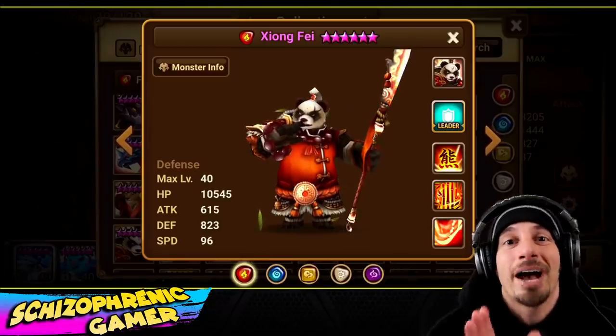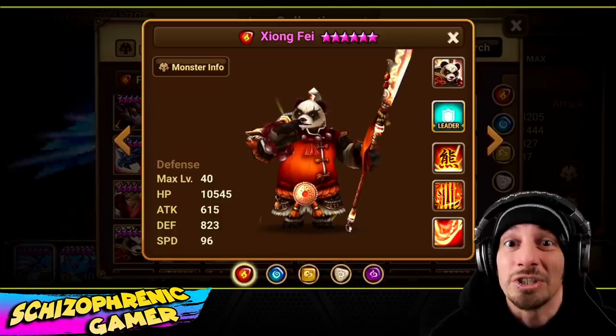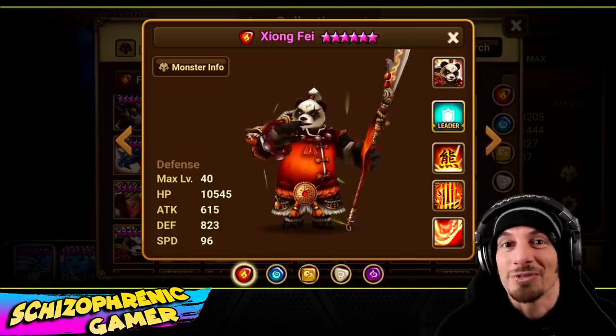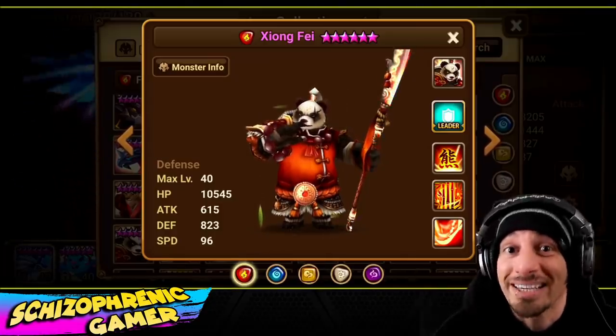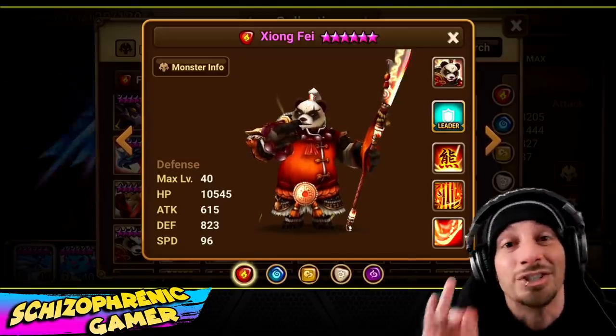Guys, today we're going to take a look at some RTA matches. This guy is using Seongfei in G2 RTA. Not only is he using Seongfei, he is first picking Seongfei, the Fire Panda Fusion Unit, in G2 RTA.